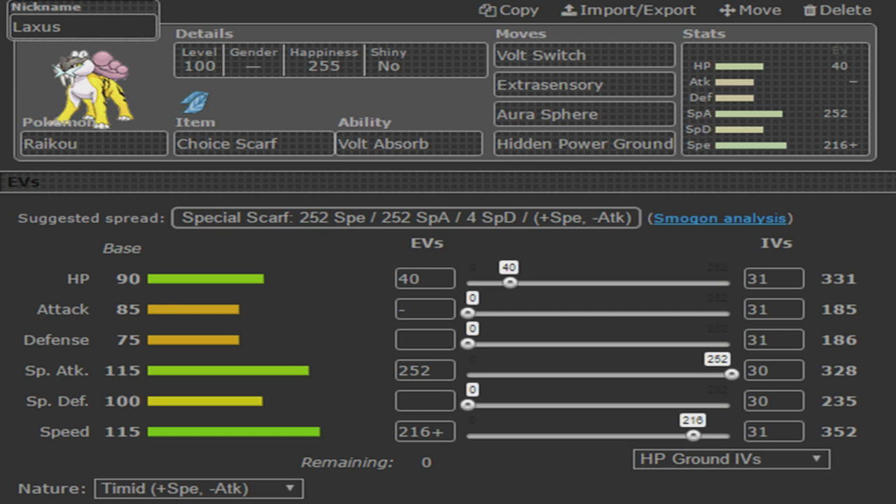Still a very terrifying team, but a team nonetheless we can take care of and handle appropriately. Looking at her team, I see a 4x weakness to Ice, I see a 4x weakness to Fairy, and I see a 4x weakness to Flying — all things we could potentially take advantage of with our squad. But spoilers, we're not taking advantage of all of those — we are taking advantage of one, and you'll see that at some point.